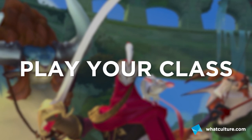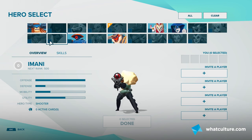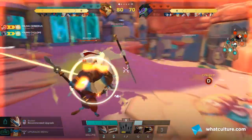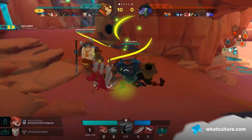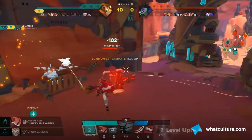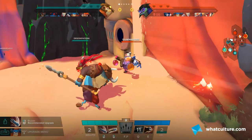Number one: play your class. It's the most age-old gaming adage in the world — pick someone and stick to their strengths. If you're good at melee, wade in, hit, stick, and move. If you're hanging back, fire some shots off. If you're a mage, buff the guys around you. You need to play to your strengths and buff your teammates. Gigantic works best when everyone plays to their own strengths and they all come together and move as one.